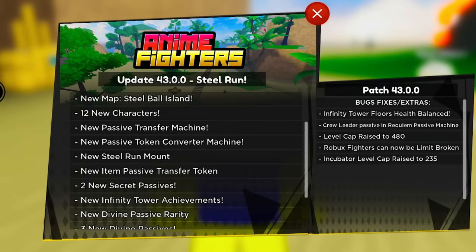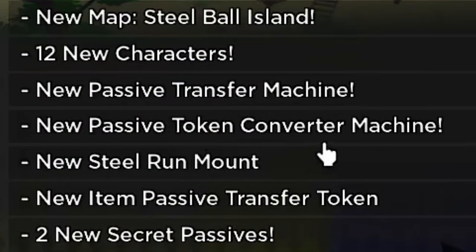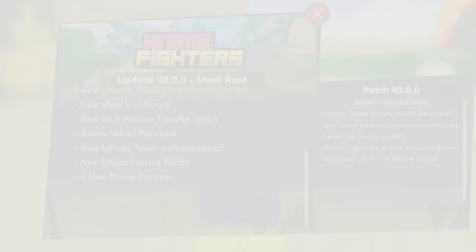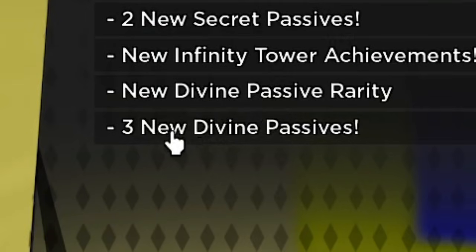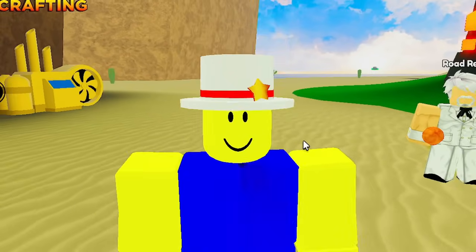A lot of you guys have been asking for passive transfer for the longest time - now you guys can do it and it's actually the best thing ever. There's also the new passive token converter machine, so you can convert regular tokens into requiem tokens. There's a new mount, new item passive transfer tokens, and look at the very bottom of the screen - two new secret passives. We also got new infinity tower achievements and new divine passive rarity. That's right, divine passives are in the game - three new divine passives!